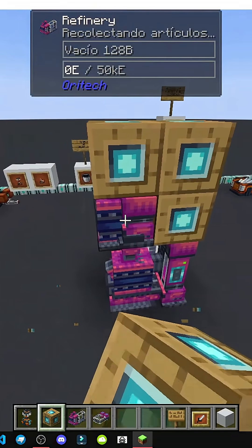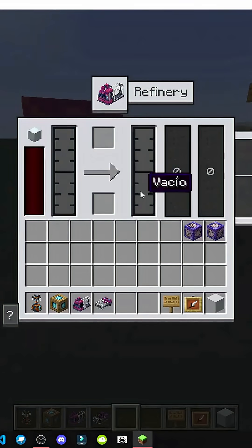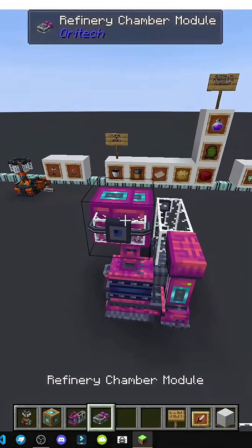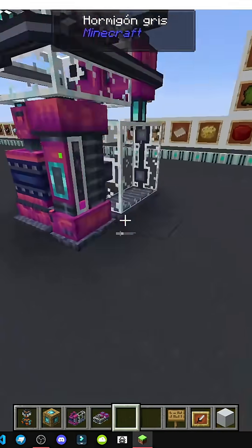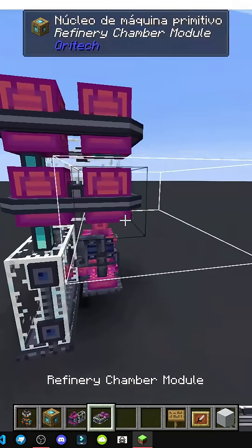I think it'll improve efficiency. This module only measures — basically, as you can see, it's empty here. The output, and each module we add on top allows us one more. There it is — we put this on and now we have three outputs. Can you see it? Because we have two modules on top.